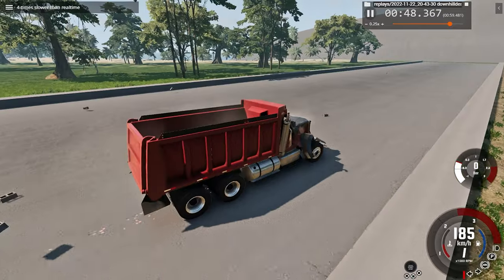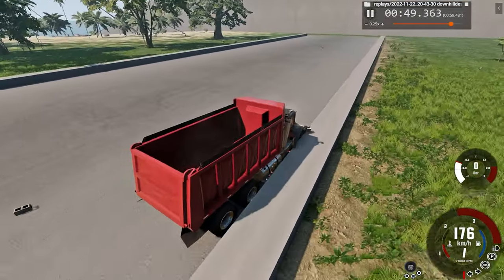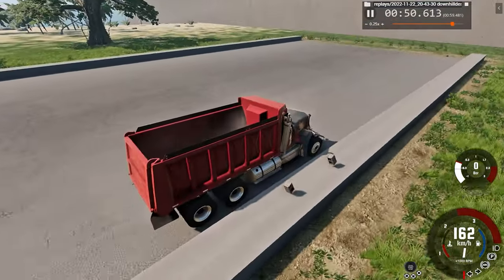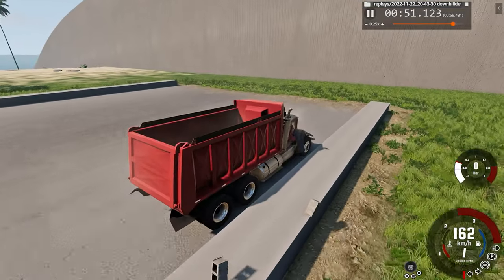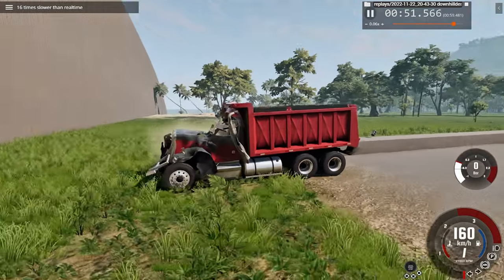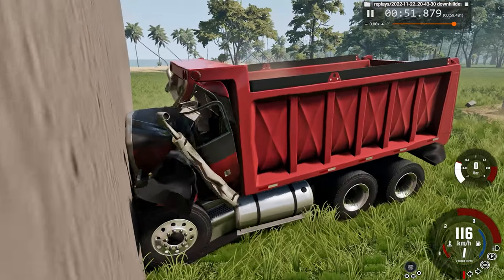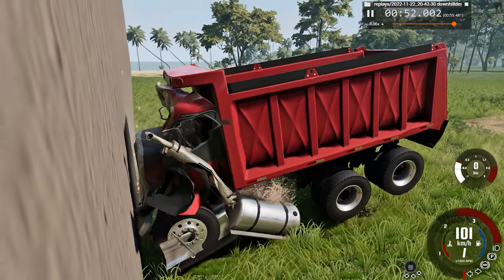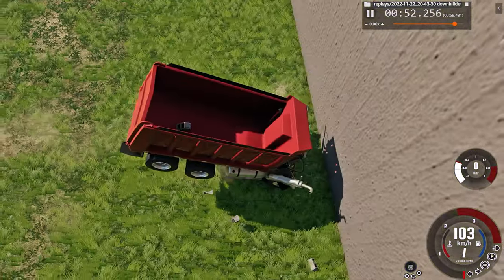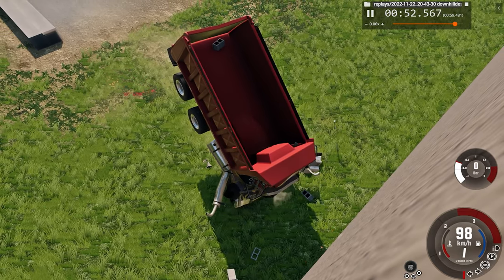Now we'll speed up to four times regular speed — still going 185. There's a small impact on the side here beside the barrier; it doesn't do too much damage. Then we have a final impact into the retaining wall at the end. If the driver wasn't dead already, he sure is now — that pushed the driver completely, and there's also a brick in the trailer. So that's plus one brick.